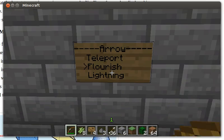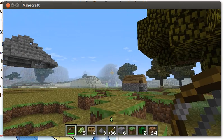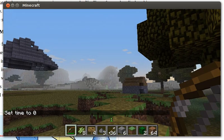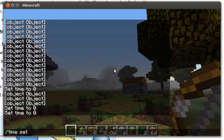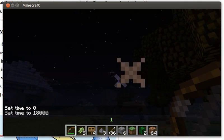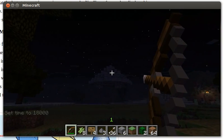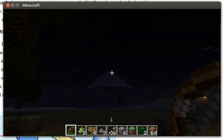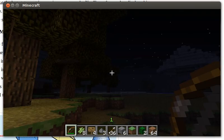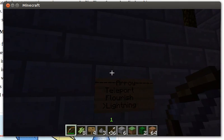My favorite option is lightning. I'm going to change the time to night because it's more dramatic. Let's fire some lightning arrows — fire one over here and over here. So that's arrows — the different types of arrows that are in the game.